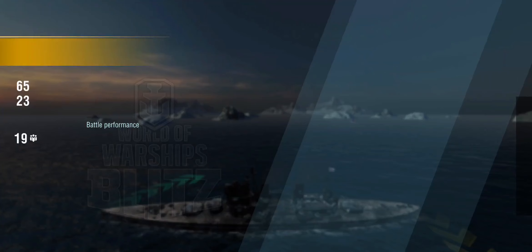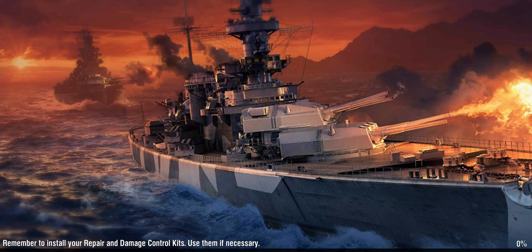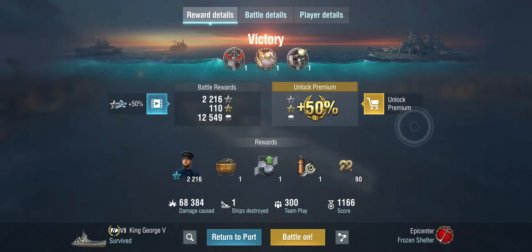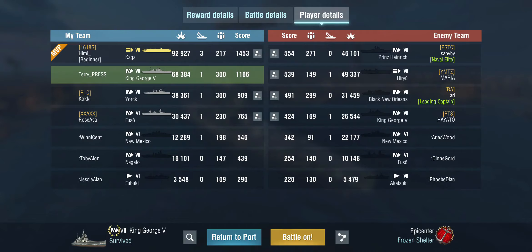The visible changes: AA doesn't really make a difference, and obviously the Kaga takes MVP. But the dispersion feels much improved, the penetration as well. And the little reload buff with a full rapid reload build turns this — in my opinion — into a really fun ship. So let's do that again.